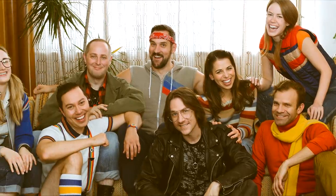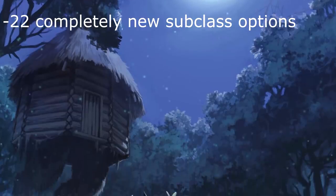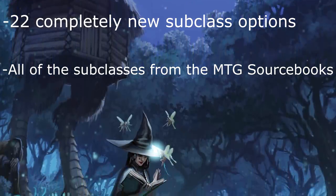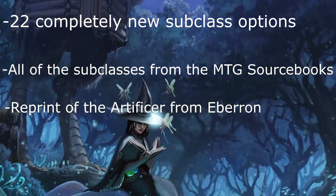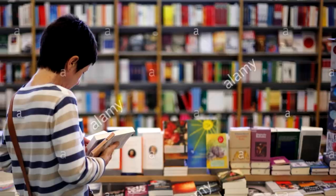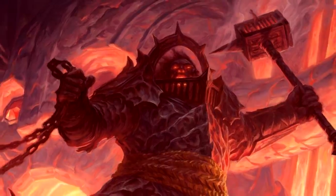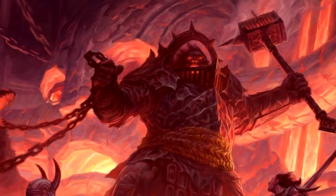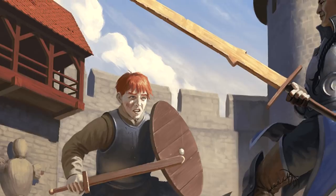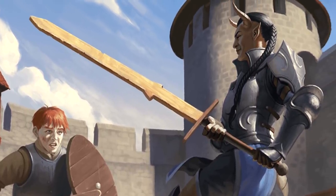So if you're just here to update your critical role OC, you can buy this book just for that. Chapter 1 comes with 22 completely new subclass options, plus all of the subclasses presented in the old one-off MTG sourcebooks Ravnica and Theros, and it reprints the artificer from the Eberron sourcebook with an additional subclass to boot. So if you were looking to buy any of those sourcebooks just for their class options, save your money and buy this book. Especially since, in addition to the subclasses, we also get new base class features — the first of their kind since the beginning of the game — that can be freely given to your player, either to specifically boost their power, or to be gifted out as a reward for excellent gameplay.